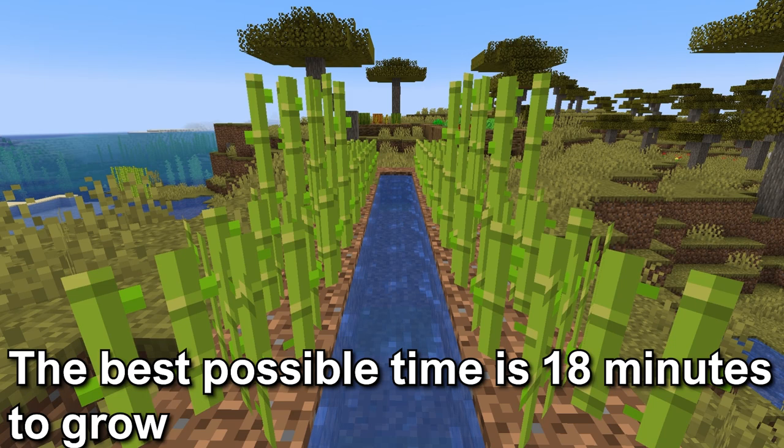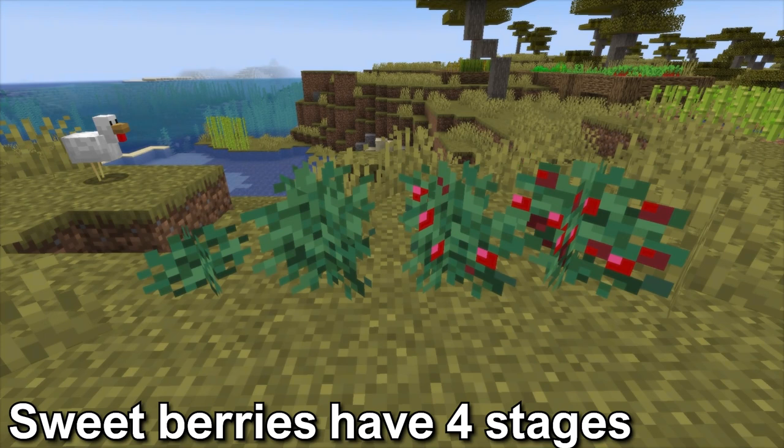Sweet berries will have four stages. They require a light level of 9 to grow. The sweet berries will take 5 to 10 minutes to grow to the fourth stage to be harvested.